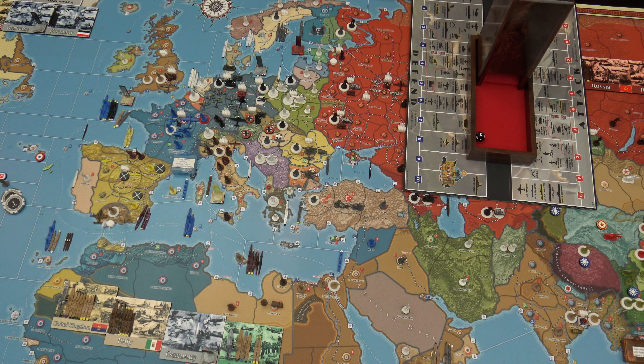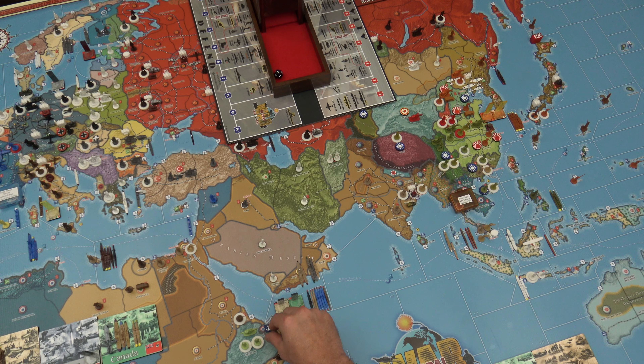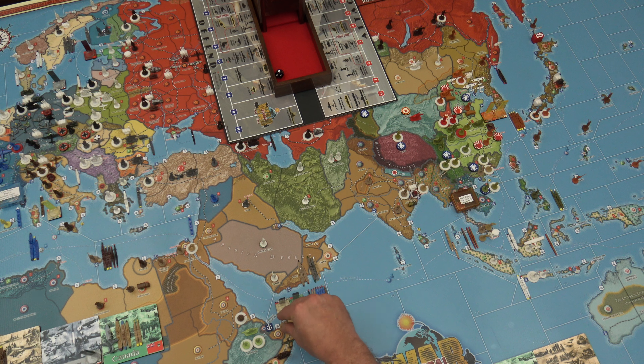Placement of British units. One militia in British Somaliland. This militia gets turned into an infantry, so now there are two infantry in British Somaliland. Two infantry get built in London. And then I will put one militia in London as well. So in London I have three militia and two infantry, and also the strategic bomber. In British Midlands, I have two infantry.